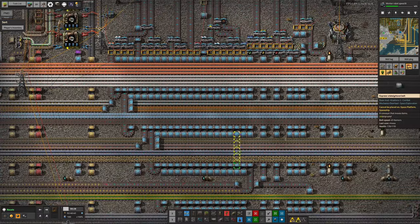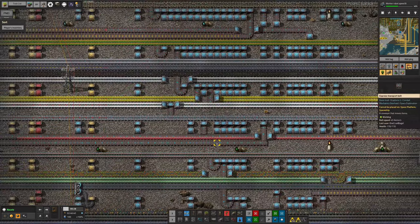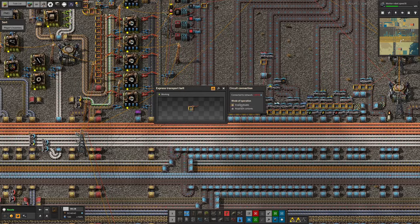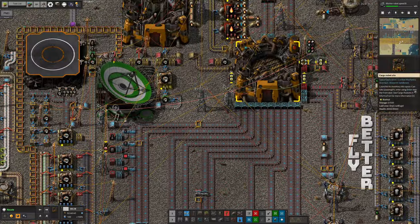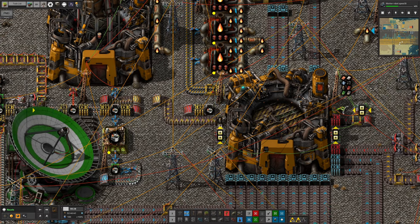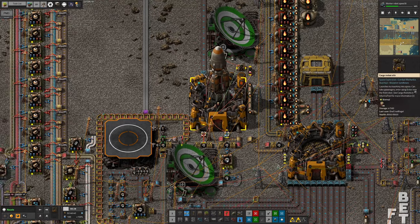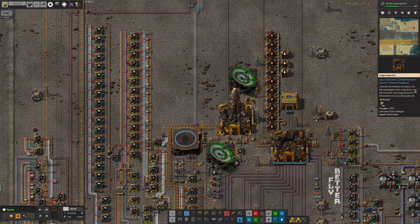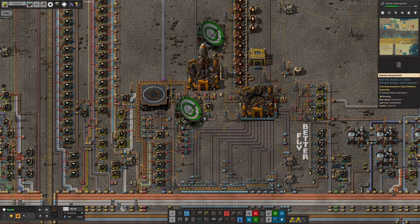Where applicable, some of the belts have been reversed — ones that had science packs on, for example, have been sent back in the opposite direction so we don't have wasted space. I could remove all of this stuff down the middle of these rows to tidy it up, but it wouldn't give any real advantages. I've also turned off the rocket construction over here by rotating this inserter and removing this one because there's no need to have any more rockets being made. We're not going to be sending any more up from here, and the other rocket that was going up to the recycling area has also been replaced with a train.